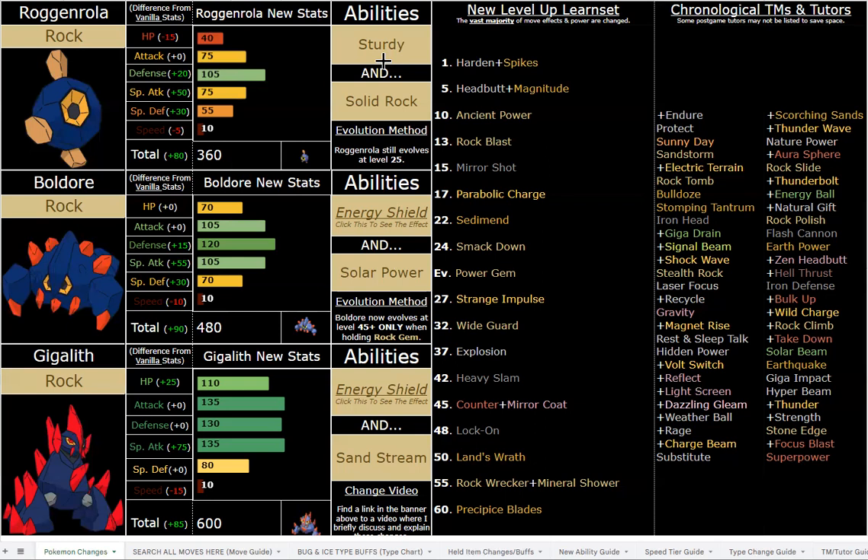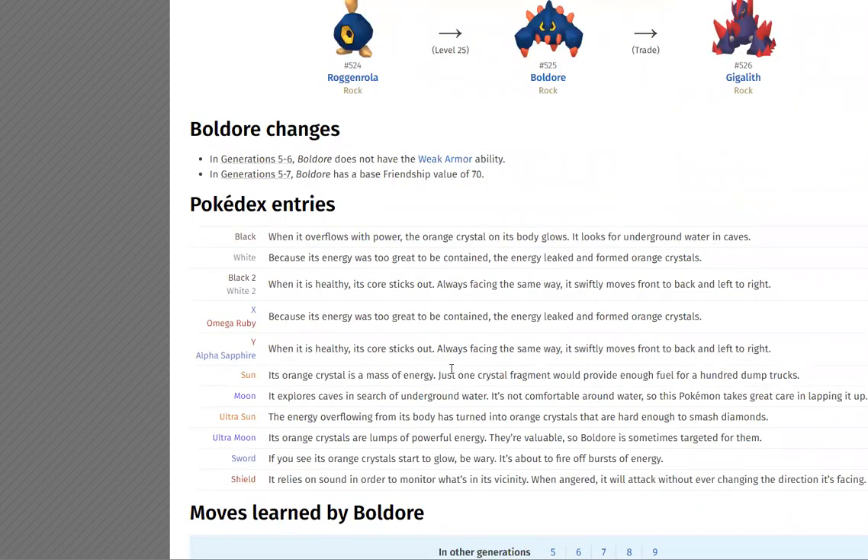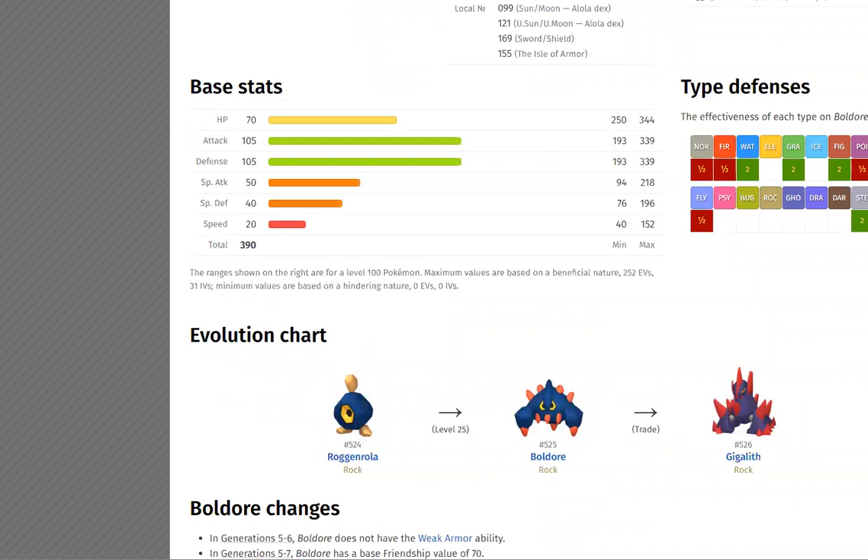You get two-thirds HP in the sand as Gigalith, and as Boldore it's just regular old Recover essentially. Boldore also has Giga Drain and Parabolic Charge to heal itself — great for Assault Vest sets or just attacking sets. Those are both great coverage moves too. Giga Drain might seem a little weird, but because it learns moves like Solar Beam and because their whole vibe is an energy core — if you read all the Pokédex entries for Boldore, half of them talk about its energy core and masses of energy.